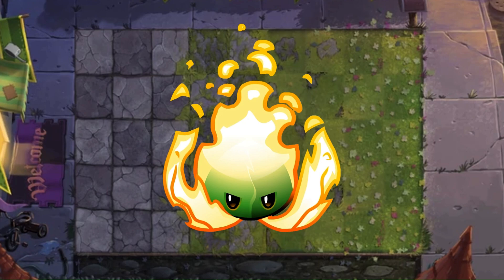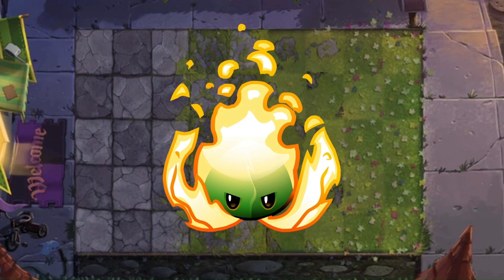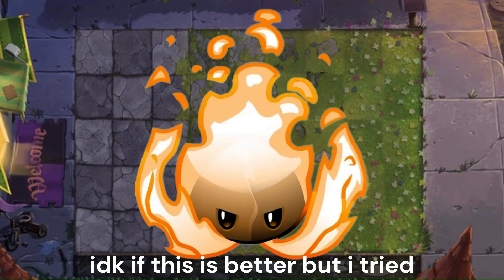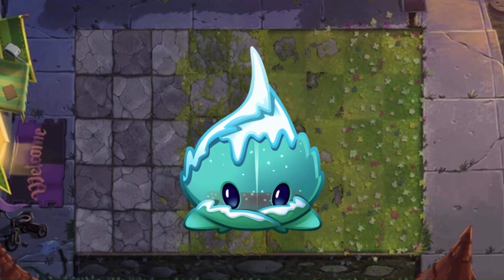Remember when I said the fire on Fire Peashooter's head looked kind of weird? Well this just takes the cake. Seeing this makes me wonder what he'd look like in the PvZ1 art style. I also hate the green that's in the middle — they really couldn't have made him all fire. They dropped the ball hard on this design. D tier.